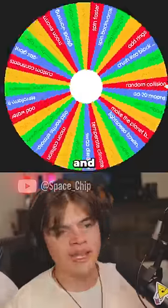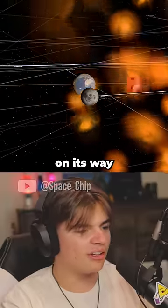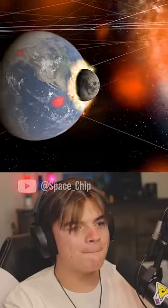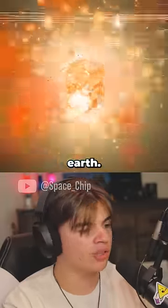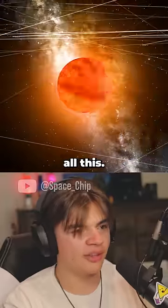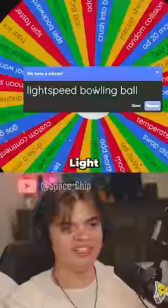So if you've never seen the wheel before, basically we spin it and whatever it lands on we have to do to Earth. Moon collision! Okay, the moon is on its way now to Earth — boom, okay, there's the collision. The shock wave covers the whole Earth, the entire Earth is orange. Let's see if Earth can survive after all this. Yeah, it looks like it's mostly okay.